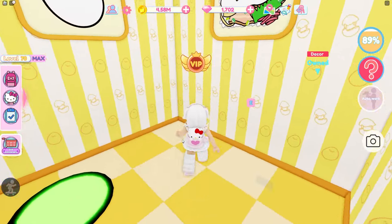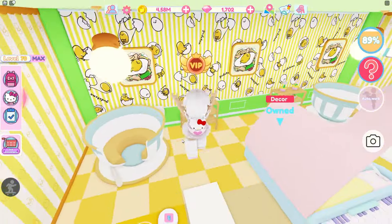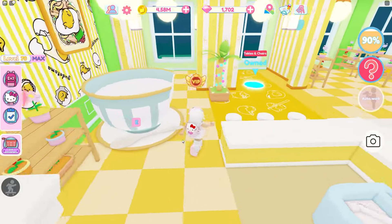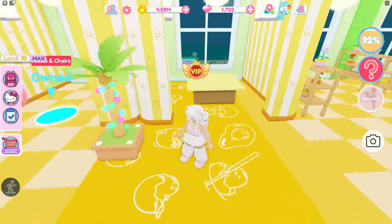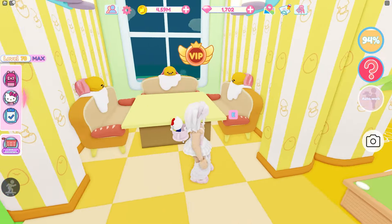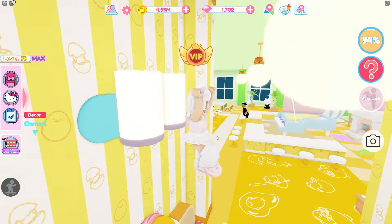Decor — lots of decor. What's over here? I think we're almost done. Decor again. Oh, a fireplace! Tables and chairs. Oh, cute little seating — tables and chairs and sofas and stuff. I like those ones.